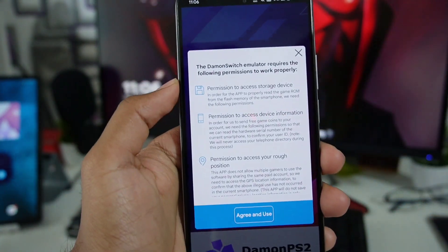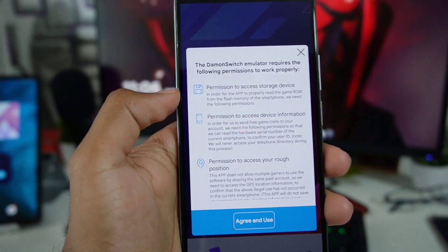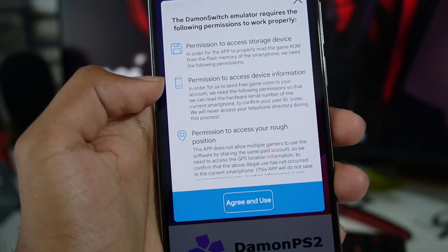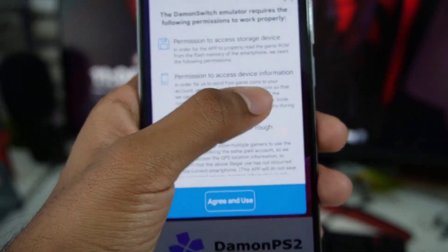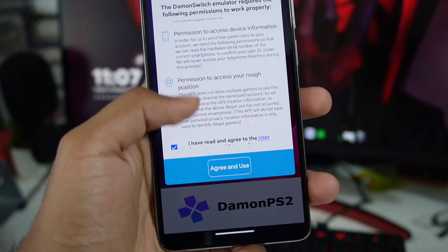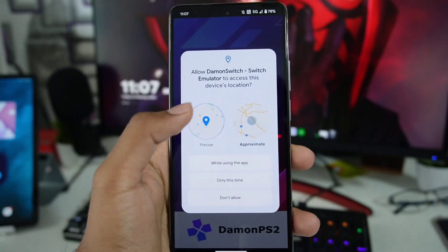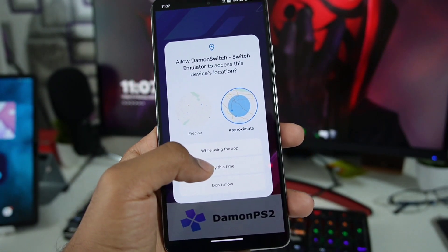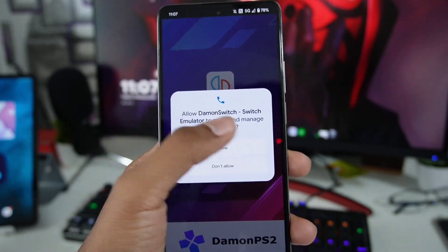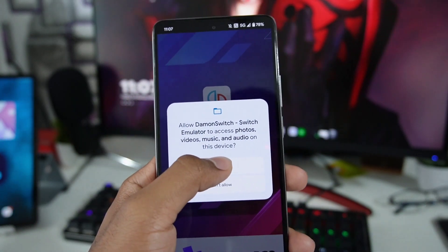But before you give it a try, I just want to show you guys what this emulator is. Daemon Switch requires the following permissions to work properly. Now this is where my first skeptical point starts — it asks permission to access device information and your rough position. Why do they need my location? So it's not looking good for Daemon emulator. I'll go ahead and click agree, allowing approximate location, and allow the other permission. So yeah, it's looking pretty fishy.